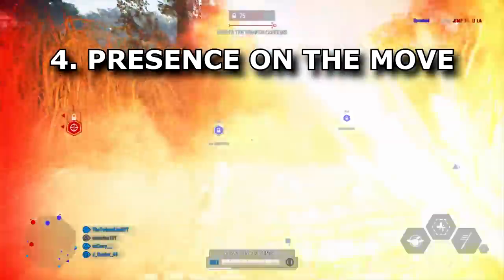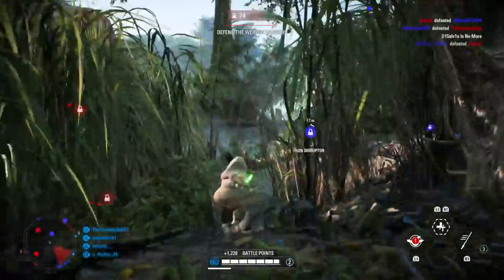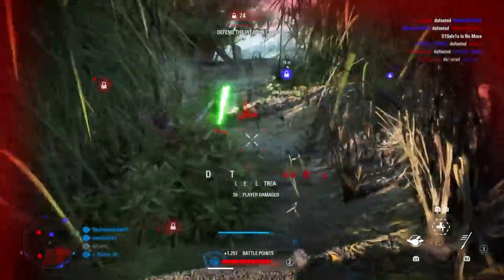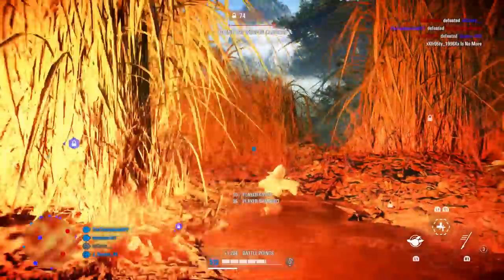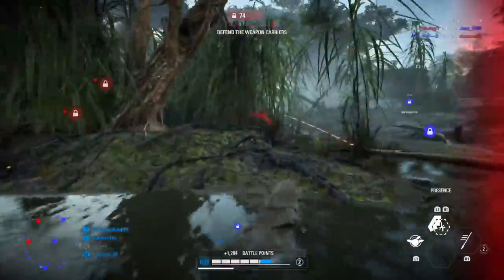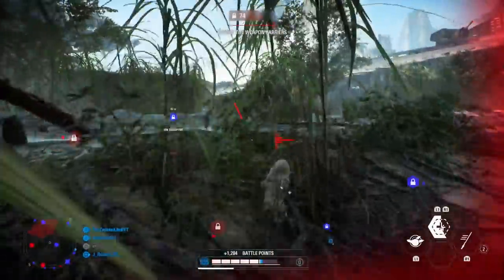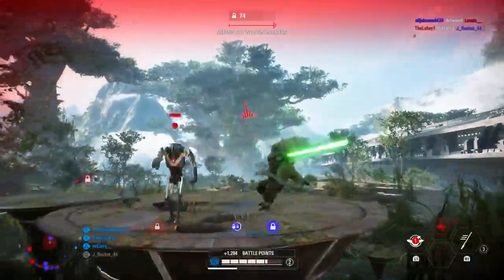Tip four is that Yoda can use his Presence ability without triggering the animation. You do this by using the dash ability and Presence at the same time — activate Presence while he's in the dash animation, which cuts out the Presence animation. This lets you get health regen while escaping or attacking someone, increasing survivability while still moving.